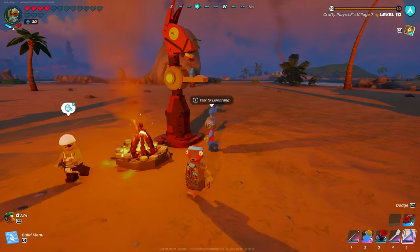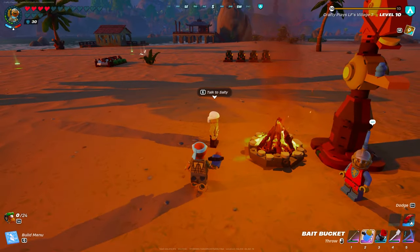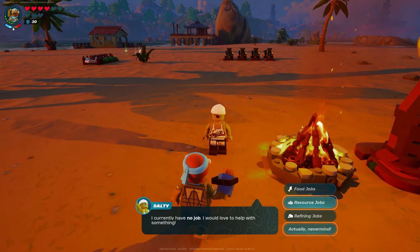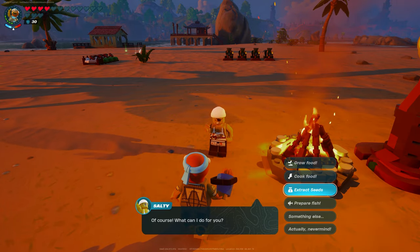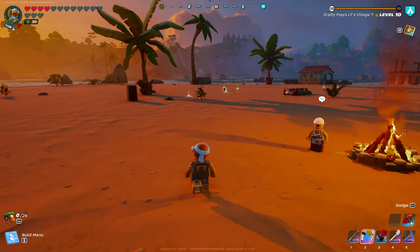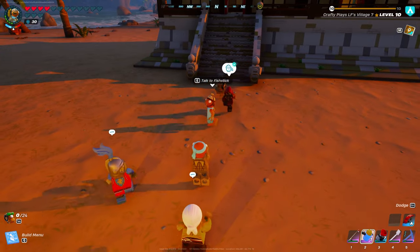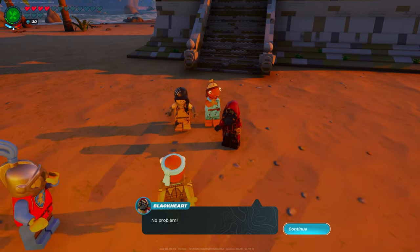A really good way to get seeds before doing this glitch is to talk to any one of your villagers and assign them the job of gathering seeds. This can be found under the food section called 'extract seeds.' You could also tell them to grow your food, although since you're doing the glitch you don't really have to worry about that — just hope they'll grab you some spicy pepper seeds or anything else you need for your village.